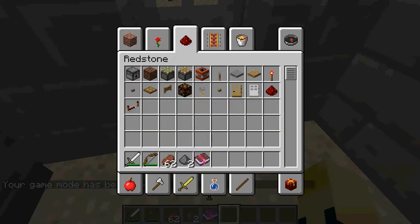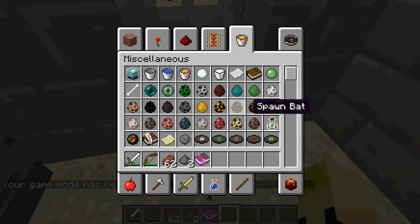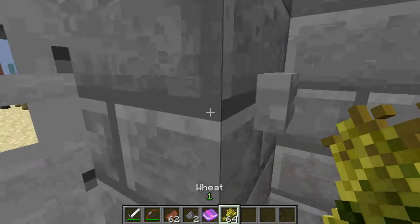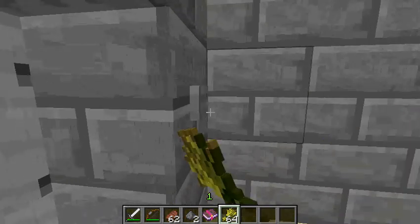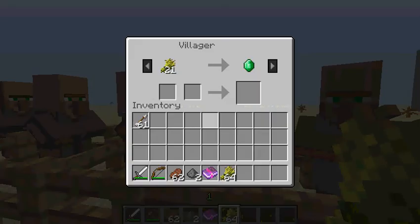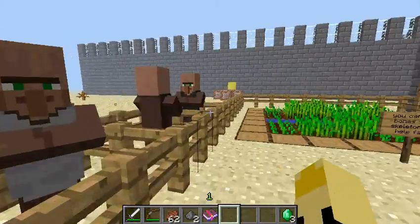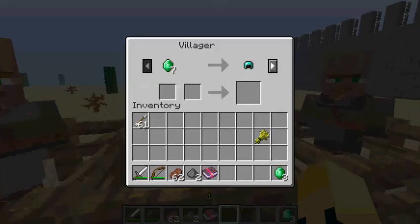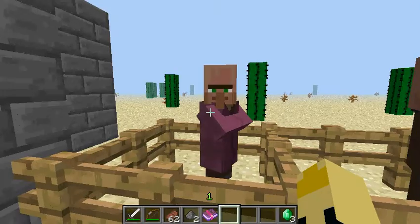Let's say I farmed some wheat — I go out, come to this villager, sell him the wheat, and now I've got some emeralds. You can buy some armor, and that person also sells a sword which you can enchant.